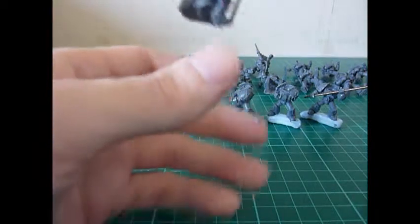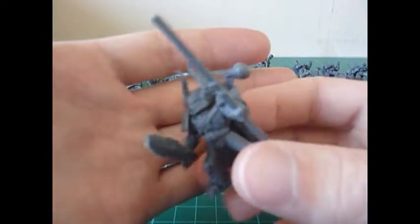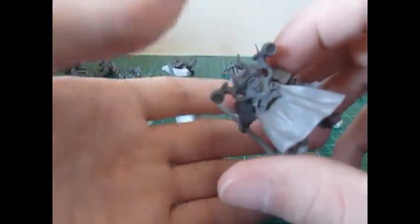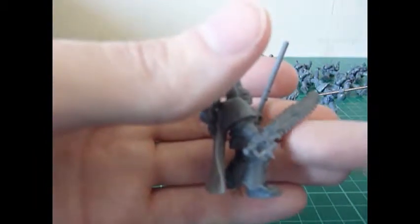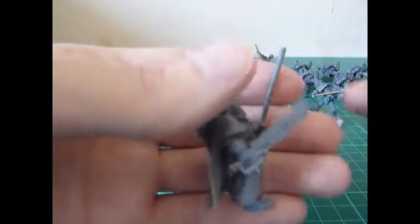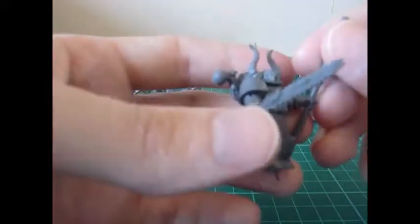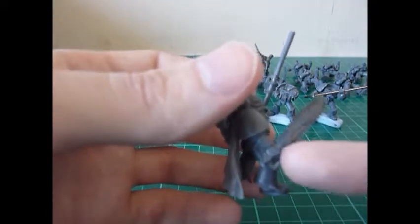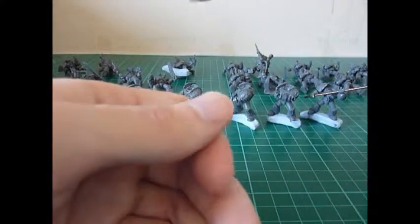Now this bloke took ages despite what he looks like. In the pack you only get left-hand chainswords, which is a bit odd, and I wanted him to hold it in his right hand — weapon first, icon second, because he's chaos. So I had to cut the chainsword out of another model's hand and stick it onto this hand, which was originally a pistol hand, but you can't really tell, so it's worked out pretty nicely — it just took quite a while.